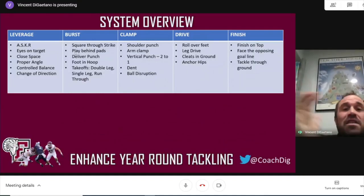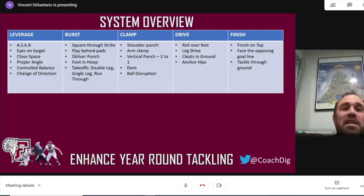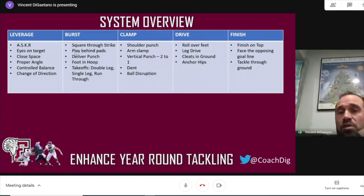Square to strike is really the most important thing we do — everything is about being square. Mass times acceleration equals force, and square is going to be much stronger than anything else. We're trying to stay square to the ball carrier and strike through them. Instead of saying shoulder contact, we use the term "play behind your pads" — we're always talking about playing behind your pads and hitting with your pads. Deliver the punch on contact. A foot in the hoop — I steal it from some people with the Madden circle — we want to get our foot in their Madden circle. Then there are different types of takeoffs: a double leg for inline, a single leg for at an angle in more open-field situations, and the run-through from the chase.